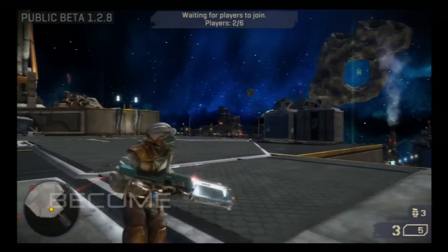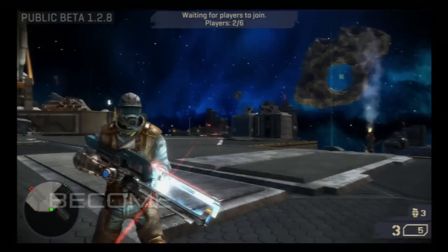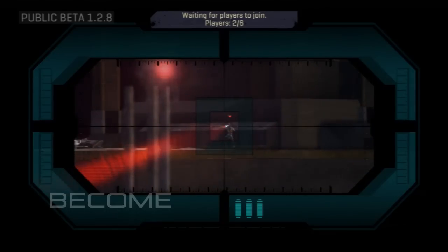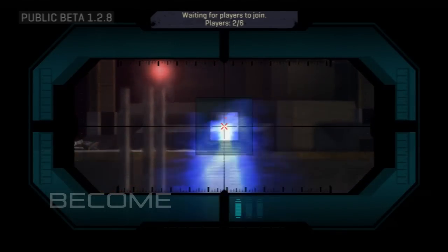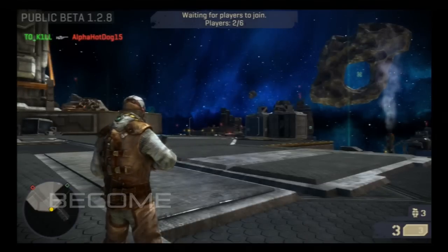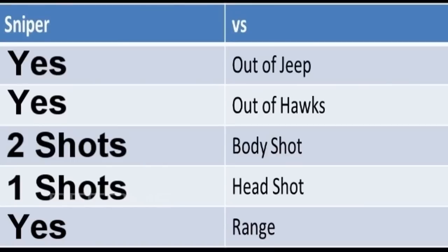The next experiment is the range. I got one of my friends across the map and went across the map to see if I was able to accurately kill him. I shot him twice and it actually killed him. The range is across the map — all the way. The range is infinite, I believe, for the sniper rifle. So you can camp across the map and kill an enemy.